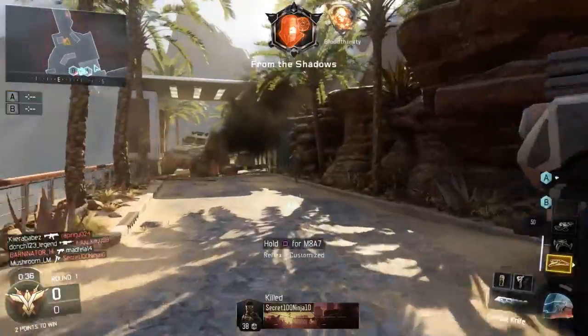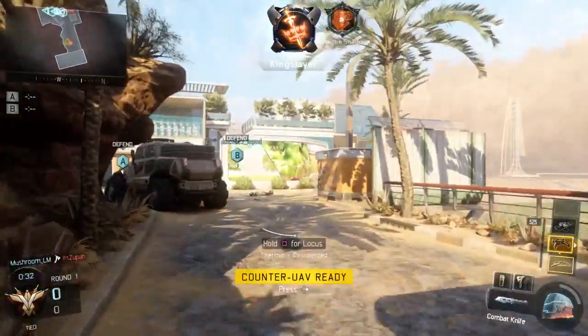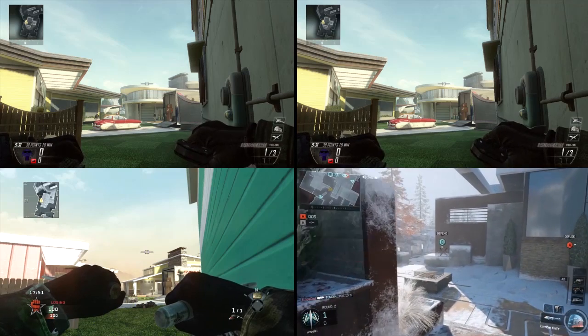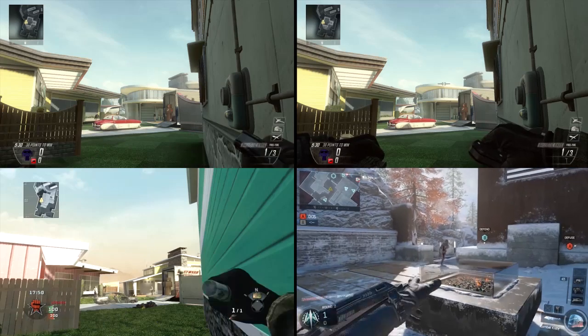We were prompted to make this video by a good friend of ours, Grip, on Twitter. He suggested that if we made a comparison video, maybe Vonderhaar would be able to see it, because he might have a little bit of swing with him. Hopefully he does. As you can see, the Black Ops 1 reticle is the quickest to come up, but not the quickest to throw.